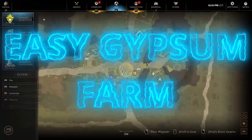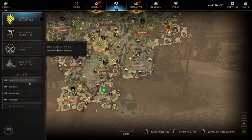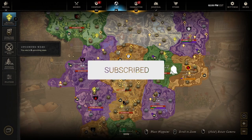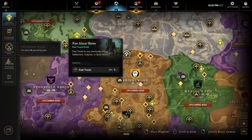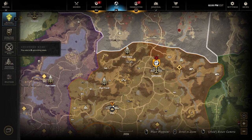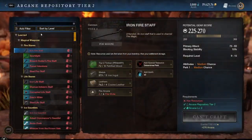Hey guys, another video here. Today I'm going to show you how to farm strong in the crypt for your 10 topaz, three obsidian, and one diamond gypsum orb. You can do this once a day. You're gonna craft the topaz potion, spawn right here in Brightwood or Alizar Shrine, and run all along through here up to Skysong Crypt. So let's craft the potion first.